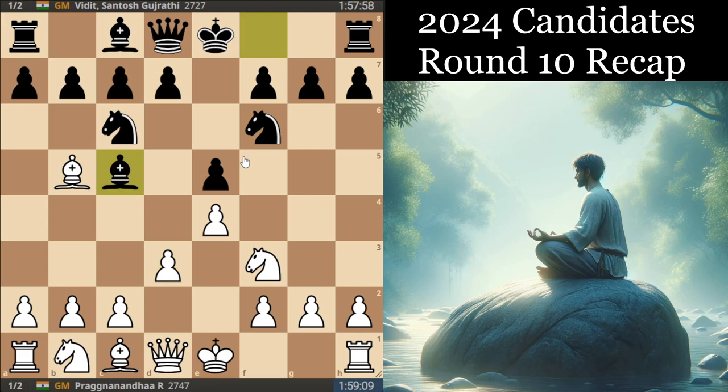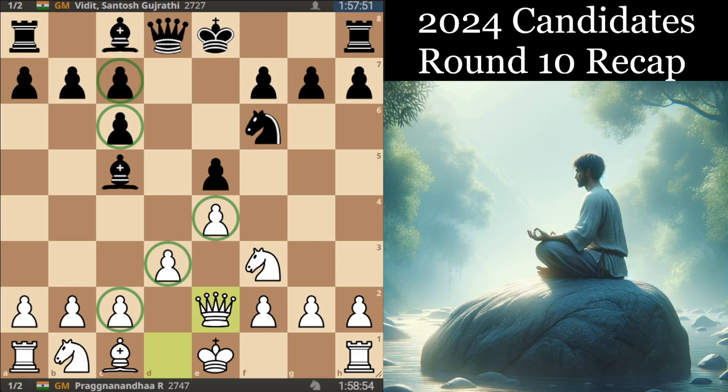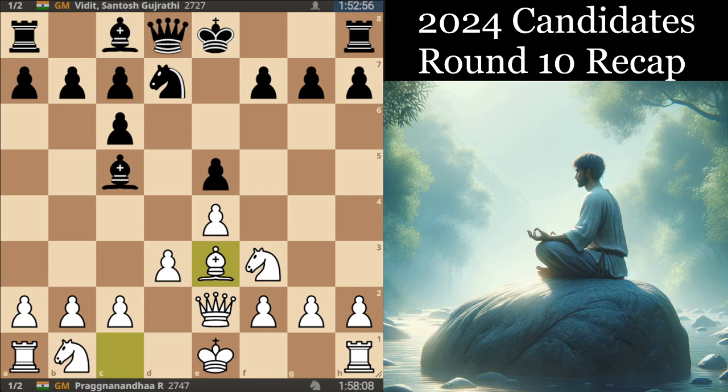First up we have the game between Pragg against Vidit, where they just play a standard anti-Berlin with Bxc6. Qd2 is not the most common move here compared to castling or Nd2 and bringing the knight around to pressure the e5 pawn. But of course it's such a strategic position with a very clearly defined pawn structure, there's going to be a lot of reasonable moves here, and with Be3, White is preparing to take on e3 with the Queen and keep his structure a bit more flexible than after fe3.